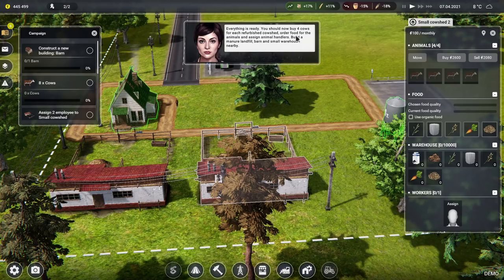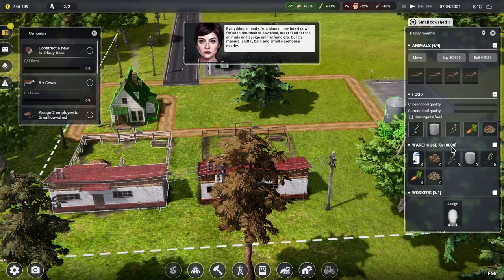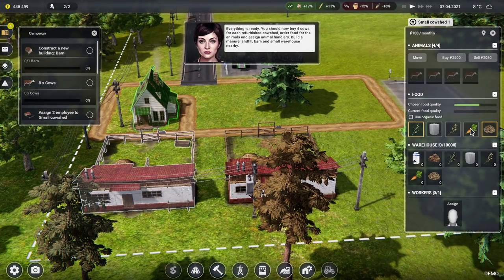We've bought the cows. Order food for the animals. Each of those has got its own storage. In there we can choose — they'll generate milk and manure, lovely. What food do we need? Silage, grass — chosen food quality. If we buy some grass and some crops and some carrots, give them a really good food choice. Do we need to assign a person to work there? Scarlet, you're in that one.